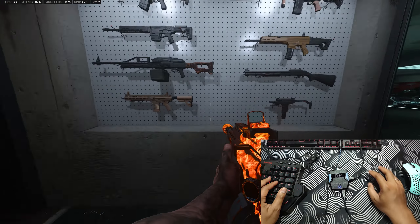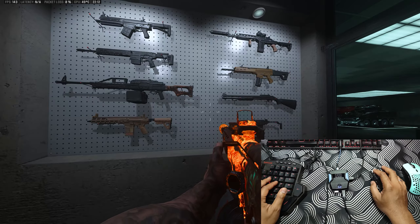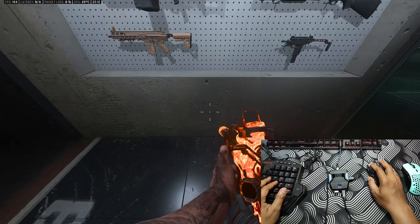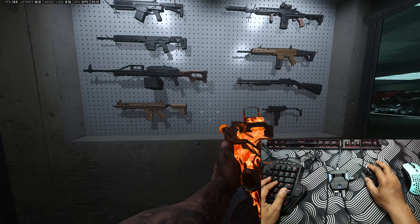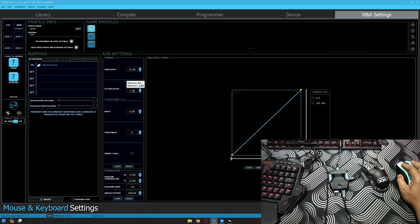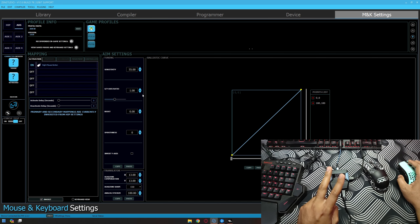Now the up and down is too sensitive - left and right is okay but up and down is too sensitive, even with 1.2. That's solution number one: go to Sense Studio, go to the mouse and keyboard settings, go to ADS, and change the X and Y ratio.